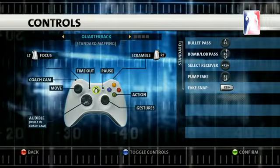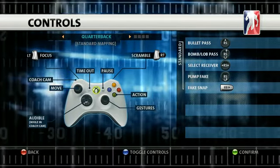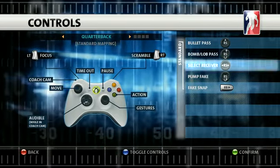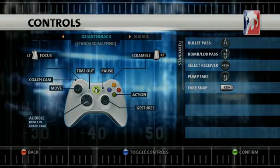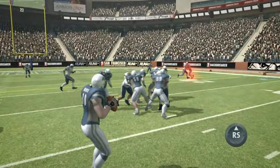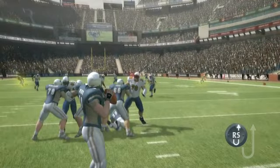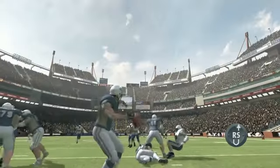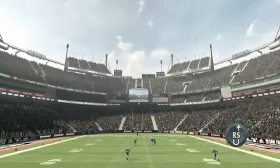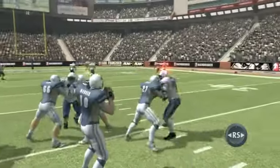Backbreaker uses a simple and powerful control scheme for passing. You move your quarterback with the left stick and pass the ball with the right stick. Flick the right stick up to make a quick bullet pass, or move the right stick down and up to loft the ball over the defense. To scan the field and switch receivers, simply hold the right stick left or right.